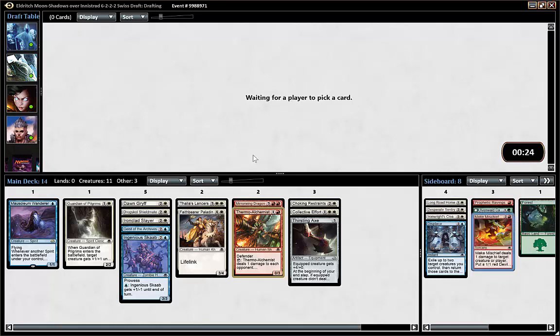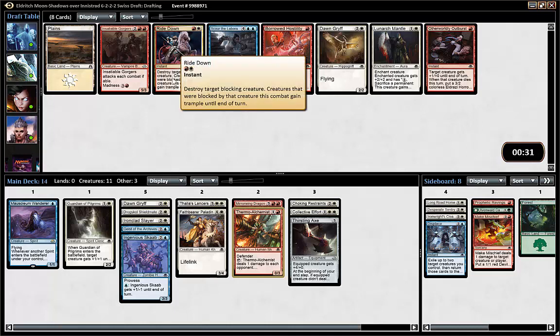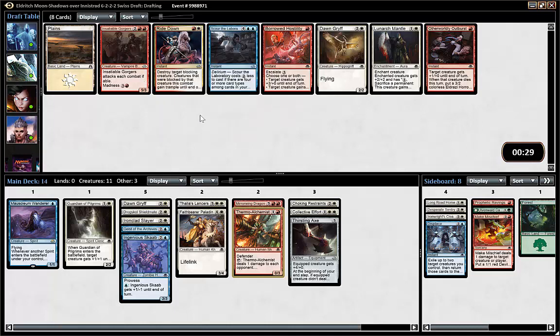We have Make Mischief, which is a potential playable if we move into red. Now we see another Gorgers and the Rhydon. White-red seems very open from this direction and we did not get much signal in the first pack. So I'm taking the Rhydon — it also works with Thermal Alchemist.